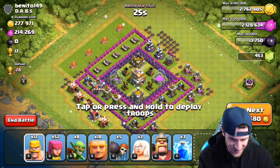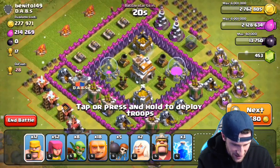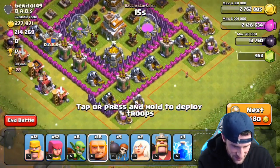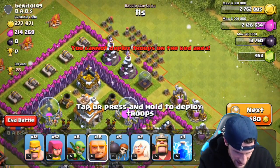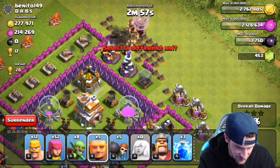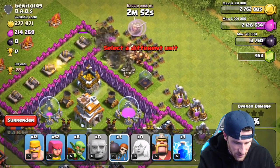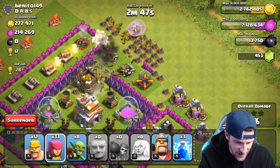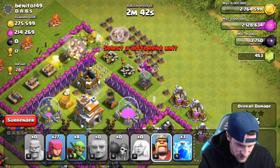Alright guys, look at this — we just hit the jackpot! 277,000 gold, 214,000 elixir. We are going in hard after this. We're going to take out these wizard towers up here, drop off our healers since they're not in range of those air defenses down there, and break through all these walls to hopefully get our giants up into the center core.